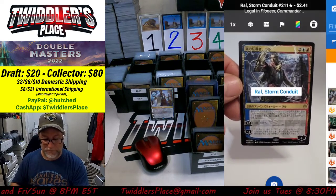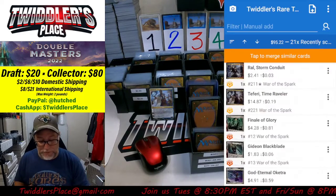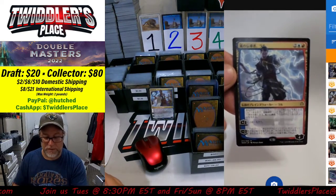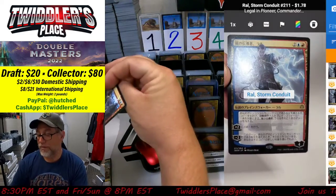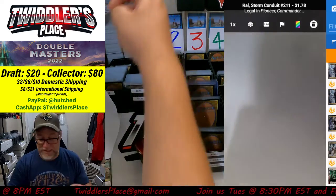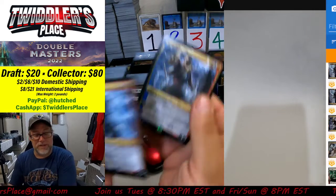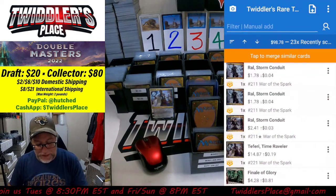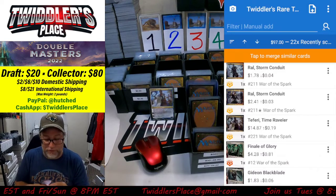Ral Storm Conduit, number 211, is $2.41 — going up, so that will go in the $2.50 bin. There's also a different version of the same card, also $2.11. I didn't realize — I'm so used to every version having a different number. Two different versions of the same card, very cool. The second one is only worth $1.50, so we'll put that in the $1.50 bin.